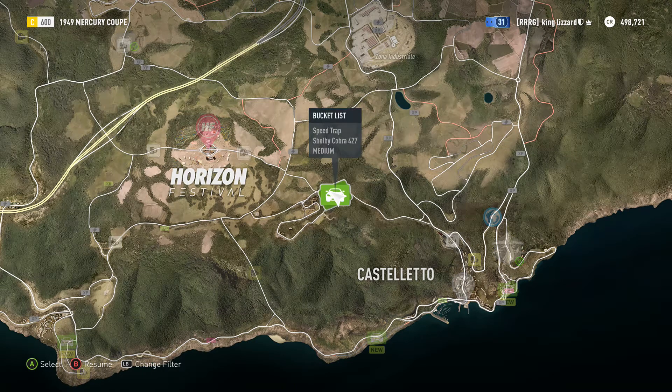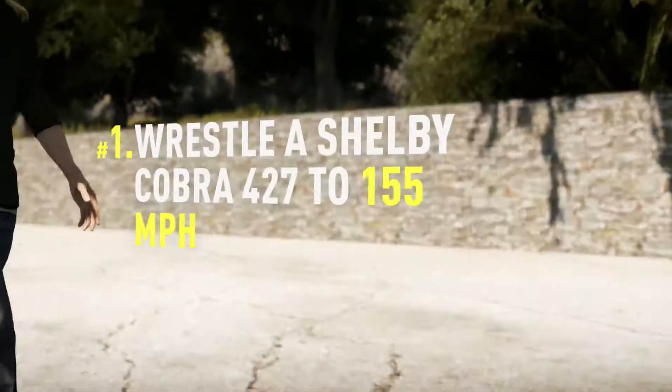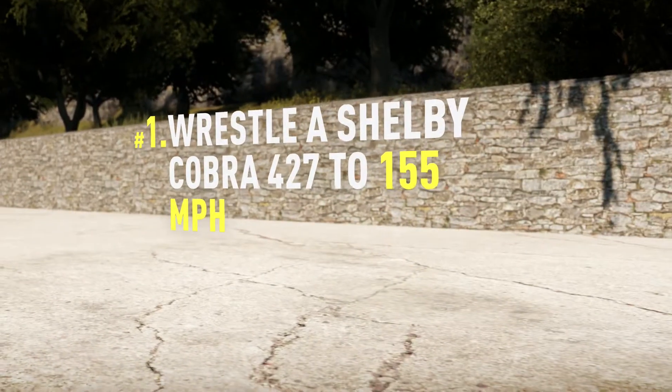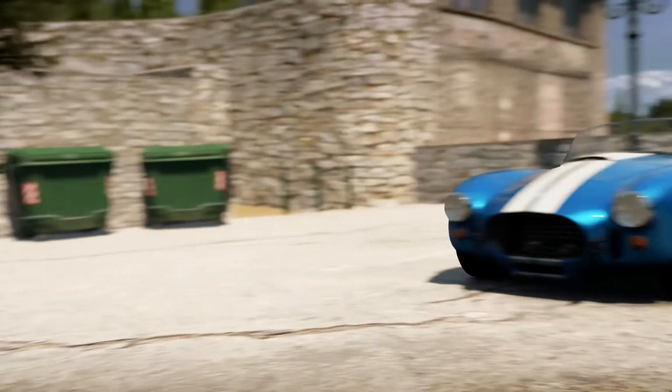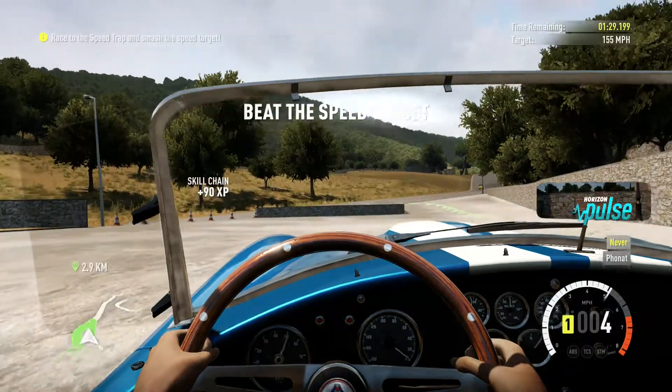So this particular bucket list item here, the Shelby Cobra 427, is a medium difficulty challenge. We basically have to wrestle the Cobra 427 to 155mph — it's going to be interesting.